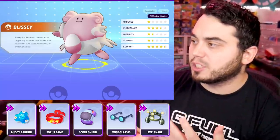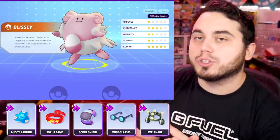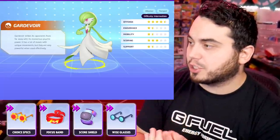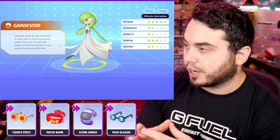So again, Focus Band, Buddy Barrier, Scoreshield, Wise Glasses for scaled healing, and Experience Share if you're playing with a team. Up next is Gardevoir. Gardevoir can benefit from Choice Specs, which is the newest item that really does a lot of damage with special attack. Focus Band is almost essential for the early game because of how frail Ralts and Kirlia are — it gives you a little bit of longevity there.